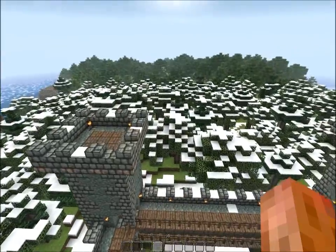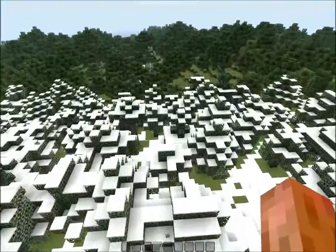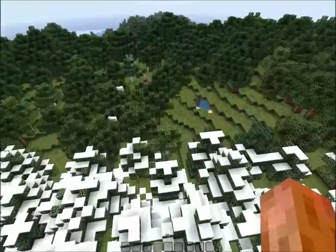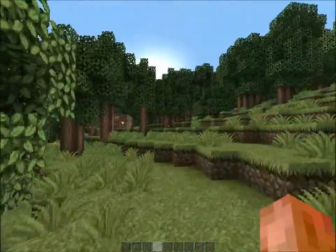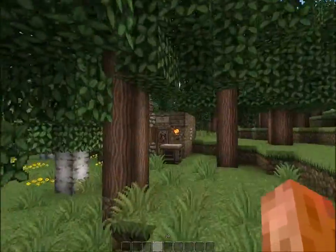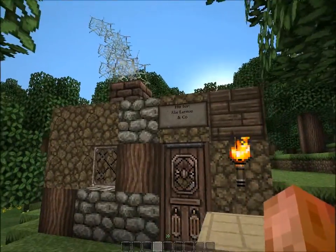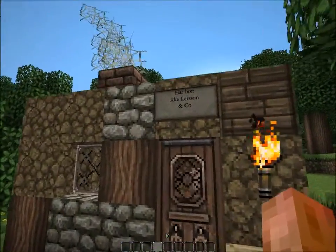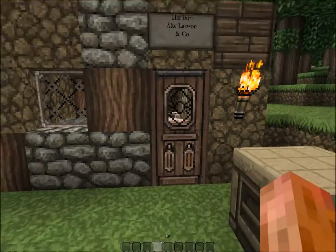Oh guys, I forgot to show you something — the most awesome house in this world. It's down here. Here we got it. It's Oake Larsson's house and company. The sign says: here lives Oake Larsson and company.